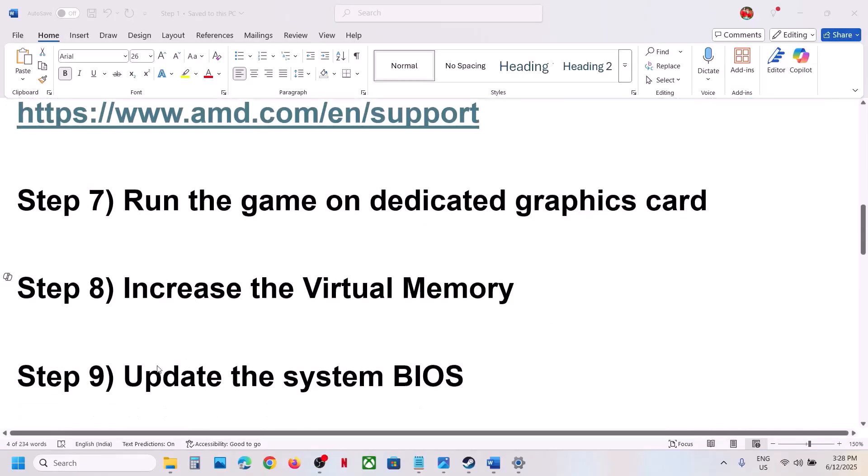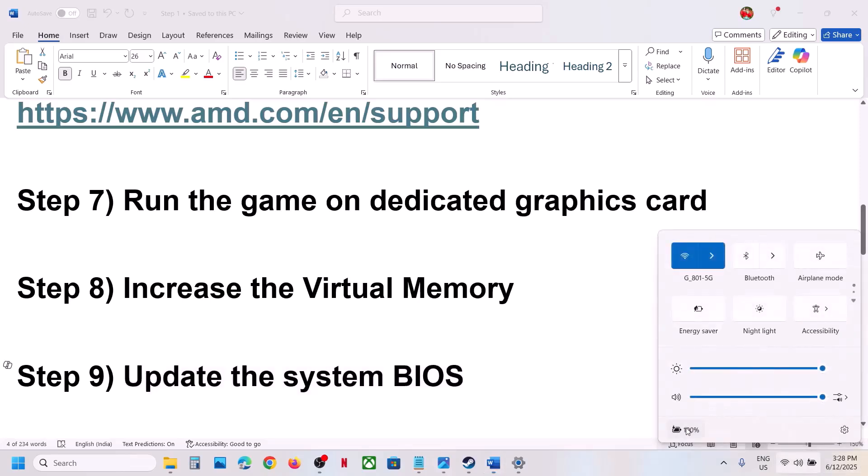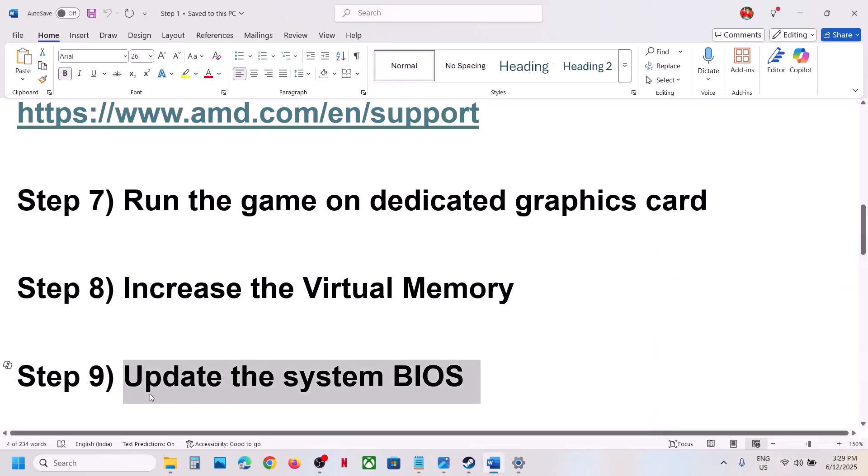The next step is to update the system BIOS. Go to your system manufacturer's website — Dell, Lenovo, HP, etc. — select your computer model and find the BIOS update. For laptops, make sure the battery is above 10% and the AC adapter is connected. Your system will restart during the update; do not unplug the power cable. After the BIOS update, log into the computer and launch the game.